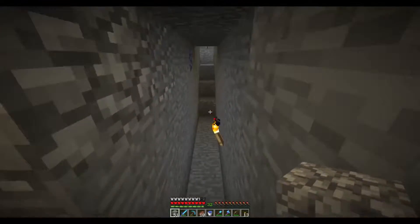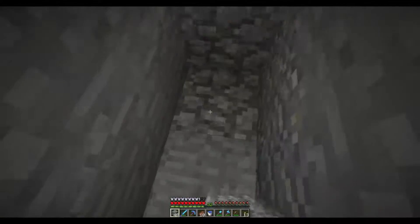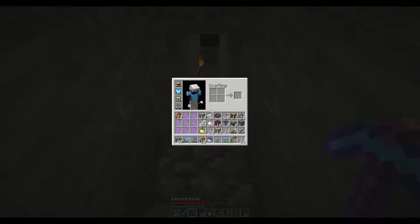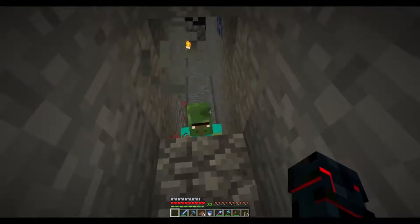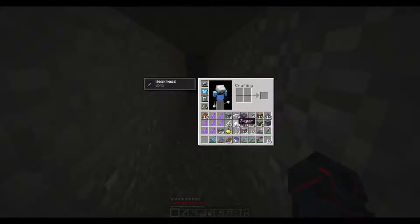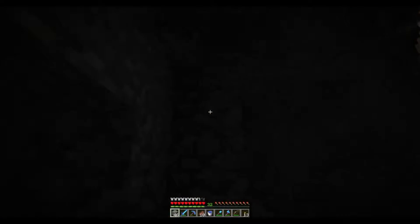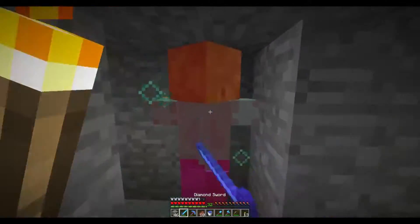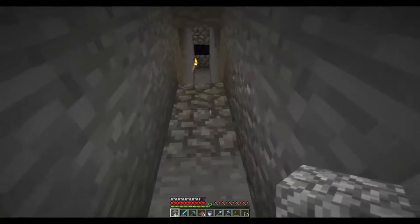Alright guys, I got my second one - bringing him in now. Let's give him a weakness potion. Let's not accidentally eat an apple like last time. There we go - let's get these out of our inventory before we eat one. I'm just gonna block the other side off because we don't want those guys in there. Now we have two villagers - that's all we need really. We have a farmer and we're gonna wait for this guy to transform.